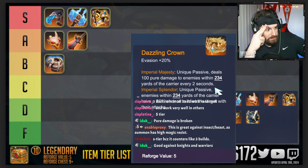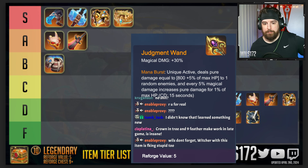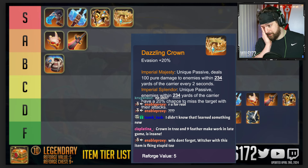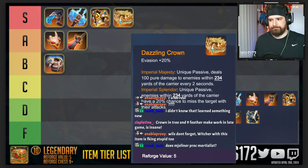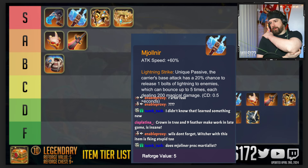I think this might be the highest A tier or lowest S tier item — let's put it in S tier for now. It's the best item you can pick if you're playing four martialists, since each 100 pure damage activation has a chance to proc the martialist synergy and instantly kill a unit under 50 percent HP. Plus if you put this on Fallen Witcher with multiple Dazzling Crowns on fallen witchers around the board, it becomes absolutely broken. Does Mjolnir proc martialist? I'm about 60 percent positive the lightning bolts would proc the martialist synergy.